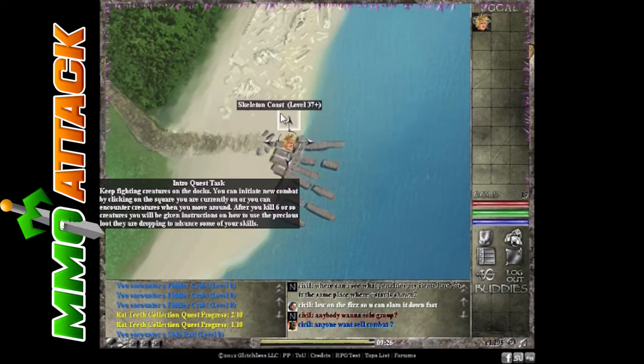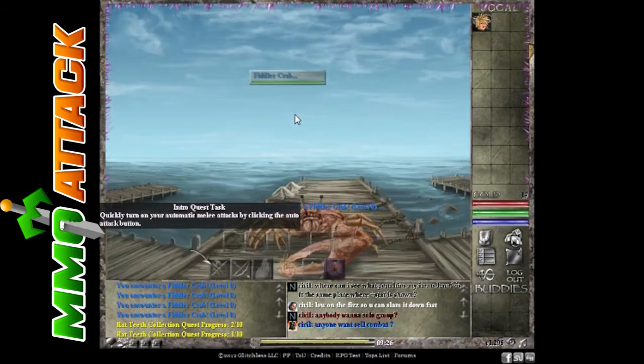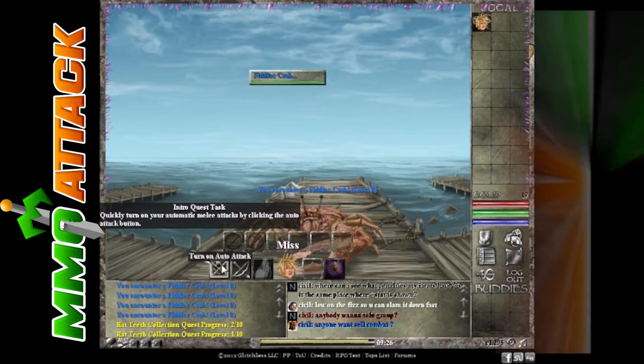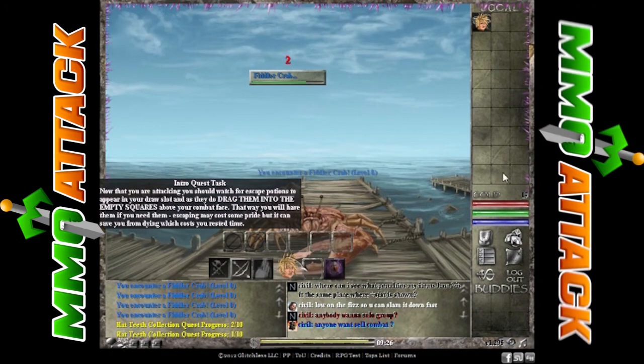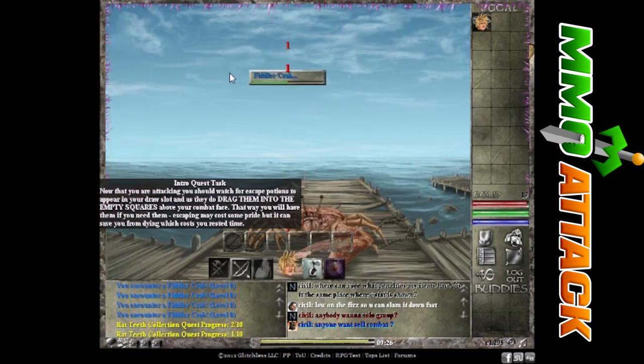Essentially we don't want to go up because that area says level 37 plus, and I'm level 1 right now so that would kill me. We can move down here — it's the dock background so we're still on the docks. We're going to leave it here because I'm just going to be fighting these things until I've killed 6 of them, and that's going to take a while, so we're going to leave it here. See you guys.